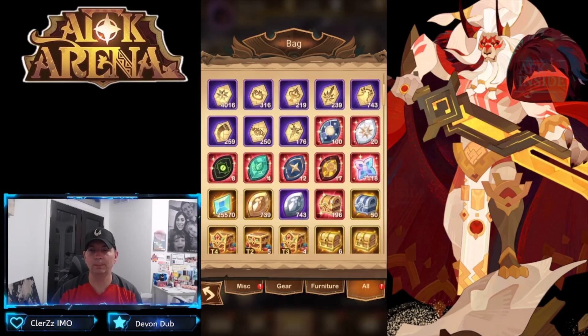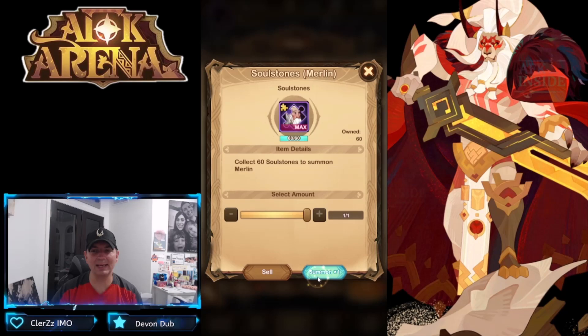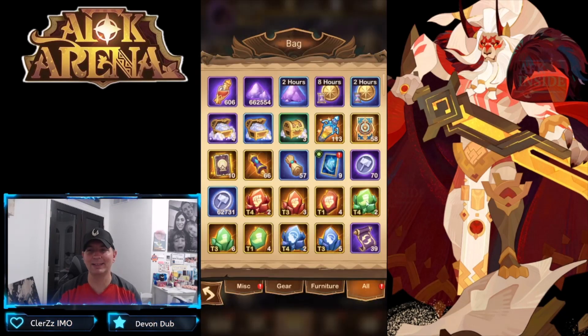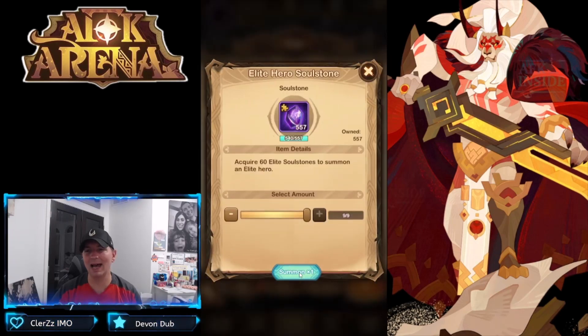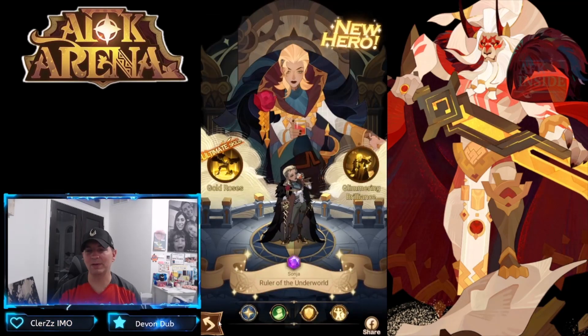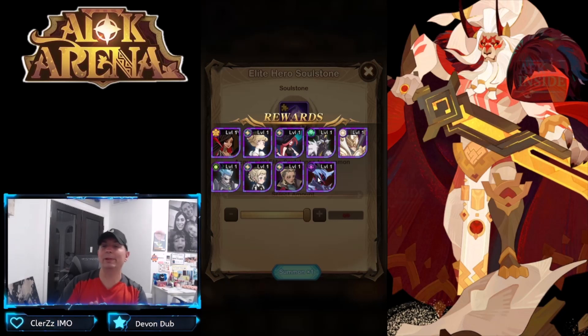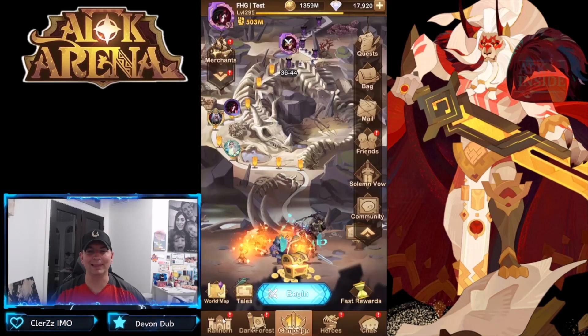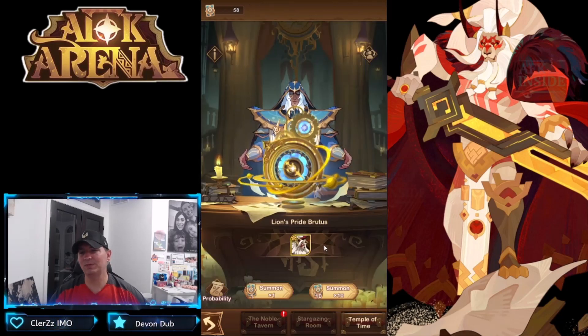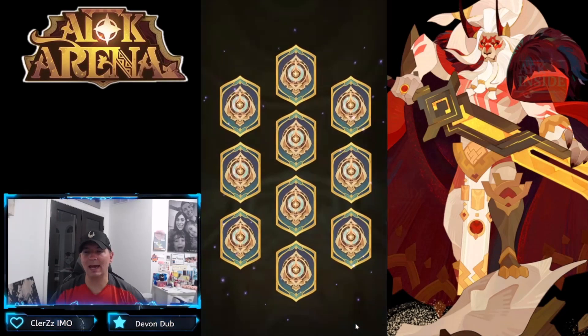We're over on the test server and we have a couple chests. I finally bought my very last piece of Merlin — I'm so far behind on the test server but we're getting there. We have nine stones. Look at that — Halos, another copy of Sonya, Kazard — we've been looking for Kazard, trying to build him up to mythic to get the signature item. We got a Celestial, a Hypo Gym, Grez, and Sonya — very lucky pull there.